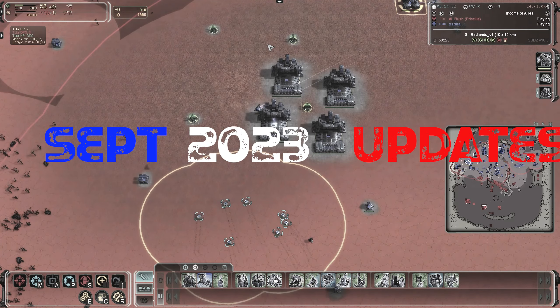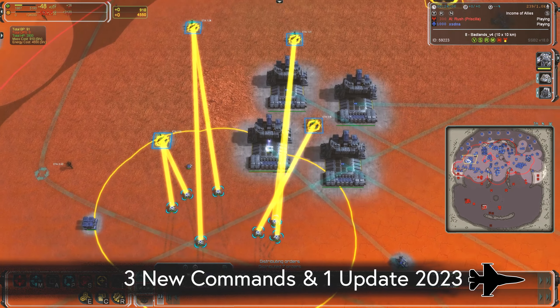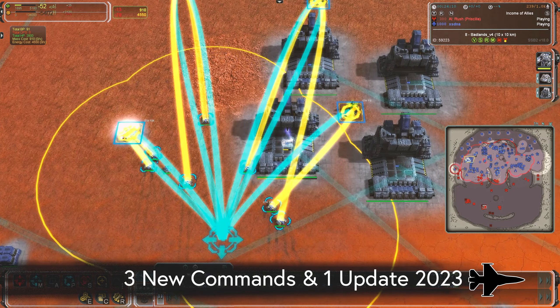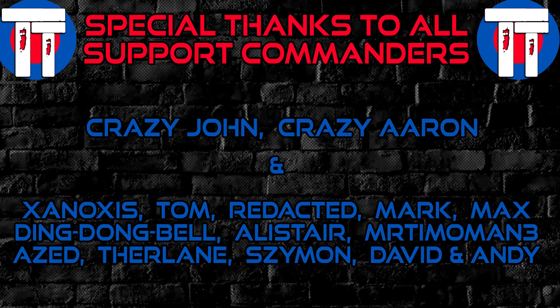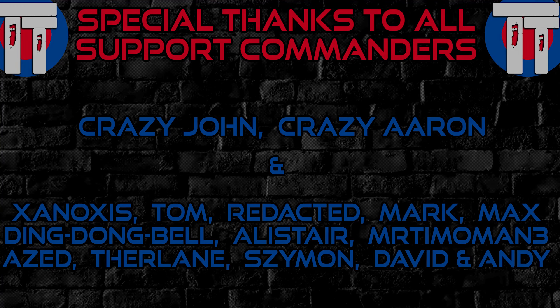It's September 2023 and we've just had four big new changes to Supreme Commander Forged Alliance Forever, three of which involve new commands, and one of which is a kind of hidden thing that some people have already been complaining about — but once you know where to look it's obvious. It is Tactical Takeover here in September 2023.